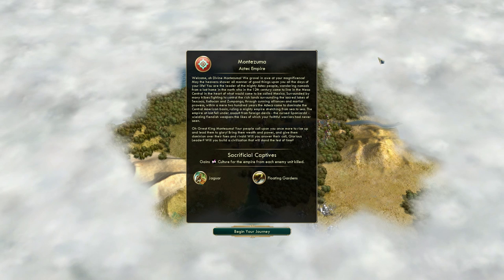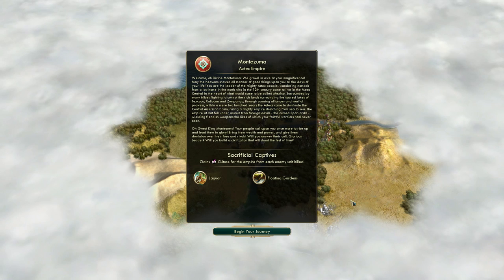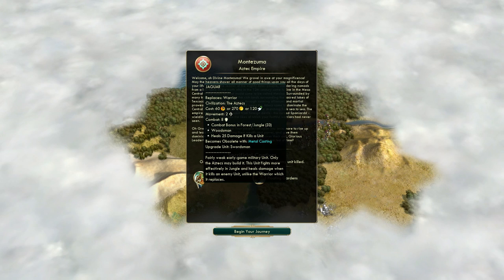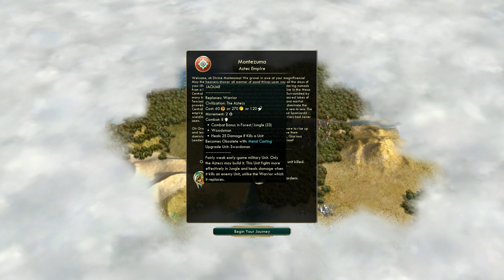Before we get started, let's talk about the Aztecs real quick. Their unique ability is that they gain culture for the empire for each enemy unit killed - quite a good one if you go to war a lot, which is what I tend to do quite often. Their unique unit is the Jaguar, which replaces the warrior. He does get obsolete very quickly, but Jaguar warriors have some really good unique promotions - specifically a combat bonus in forest and jungle.